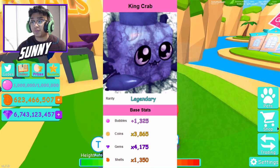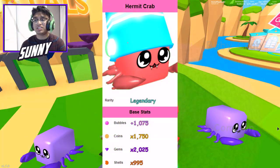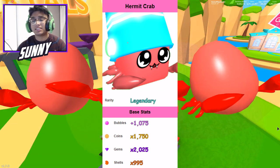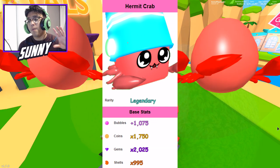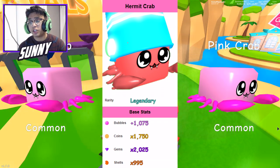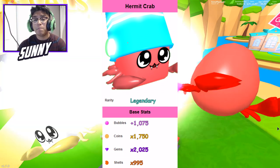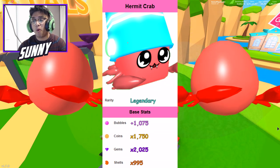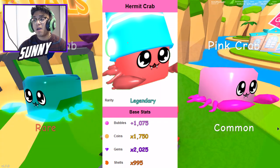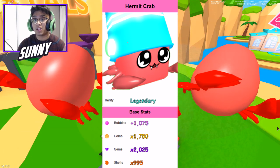Those are all the stats for the king crab. The second best pet you could actually get from this is the hermit crab. This is a .012% chance, which is a much higher percentage than the king crab, but it's not that good of a pet. The shells is 995, the gems is 2,025, the coins is 1,750, and the bubbles is 1,075. You guys probably have better beach pets already, so there's not really a point to grind for the hermit crab. But it's pretty lit if you actually get the king crab — if you get that shiny, it could probably go up to around 3,000 if you max it out.